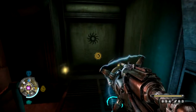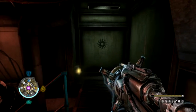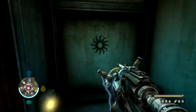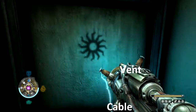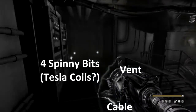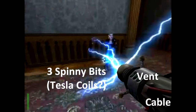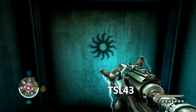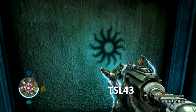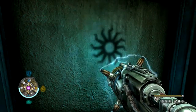Fortunately, the Tesla gun in Wolfenstein 2009 is an improved model. It does rather more damage and has a really good stun effect, which is very effective at paralyzing enemies. You can tell it's an improved model because although it has a very similar design, it actually has four spinny bits rather than three — and four is obviously better than three. It also has an actual model number: TSL-43. There are a few things in the game that suggest the year is supposed to be 1944, so I guess this technology is at least half a year old. Apparently it has a name — the Blitzschlag — which means lightning strike.